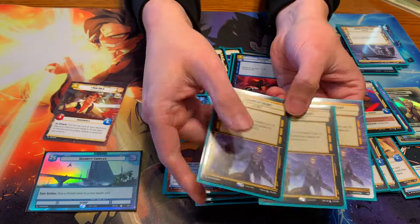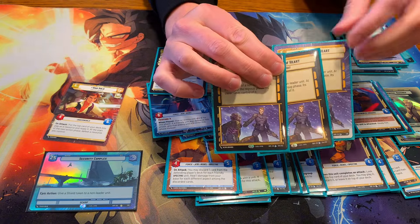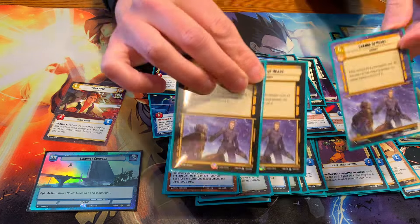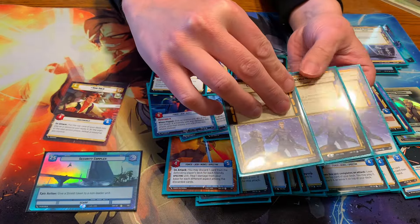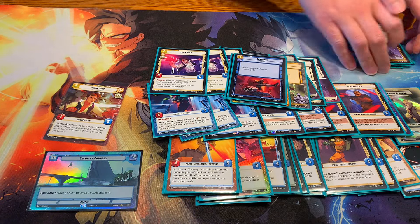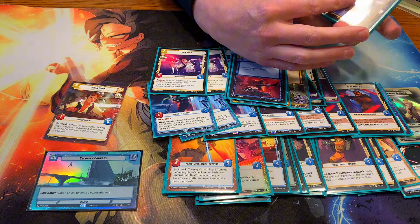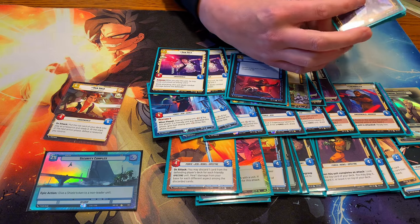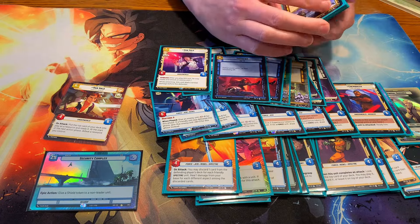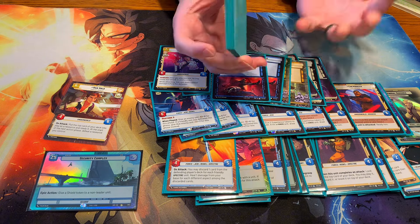Last but not least, we have Change of Heart. This really helps give you that extra push in the late game — stealing a Boba Fett ship, stealing a Devastator, anything like that. Even smaller things late game can help you push for more damage. If there was anything to change or tweak, I might think about changing out the Yoda for some of the other yellow cards or running a different suite of events in this deck. But other than that, I think this is a really solid deck. Thanks — check out Bantha Crew for more content.